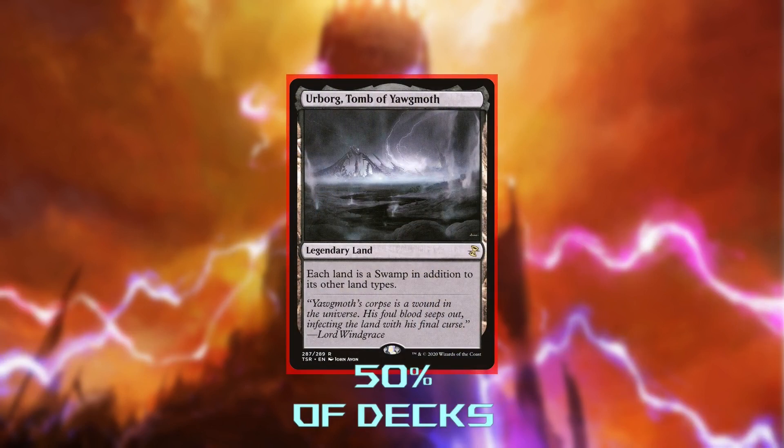Urborg, Tomb of Yawgmoth makes all lands swamps, so we can use any lands we take from any deck for our colors. But that kind of utility is really marginal in this deck. Green and Black are some of the most played colors, so it's not very often we'll have trouble finding good targets. I just don't think the price of the card is weighted equally with the value it brings us.